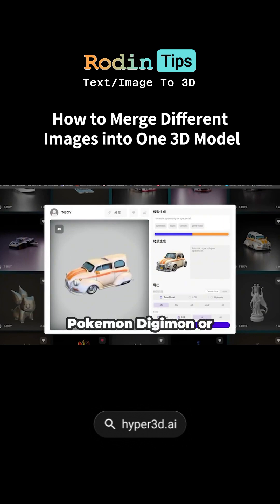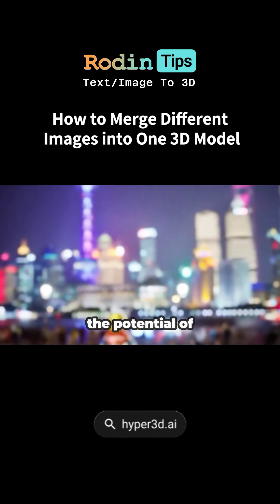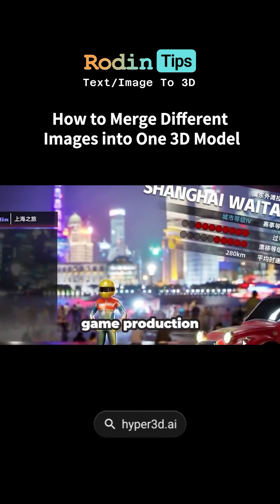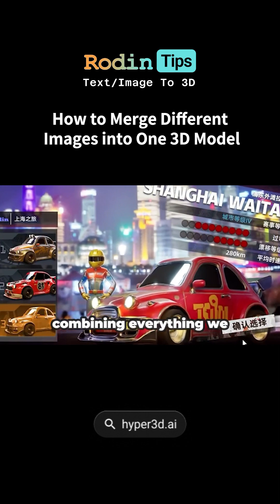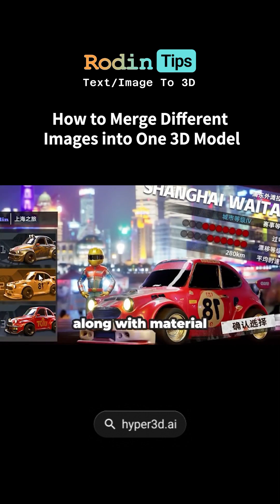Kind of like Pokemon, Digimon, or Persona — imagine using it for pet fusion. This demo showcases the potential of AI 3D generation in game production, combining everything we talked about for binding and animation in Unity 5.5, along with material rendering.